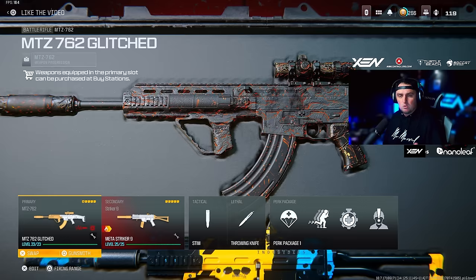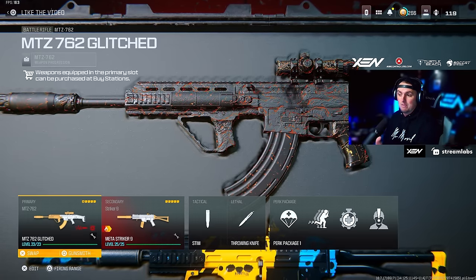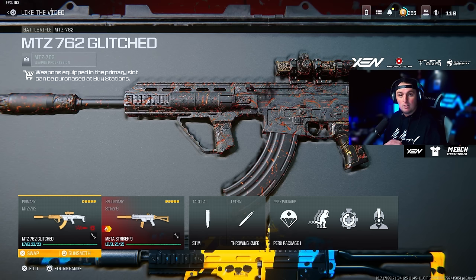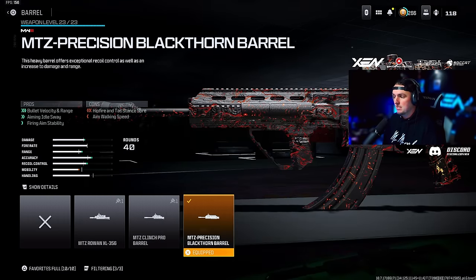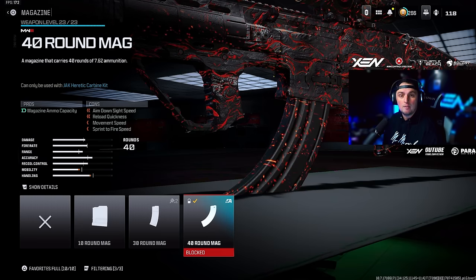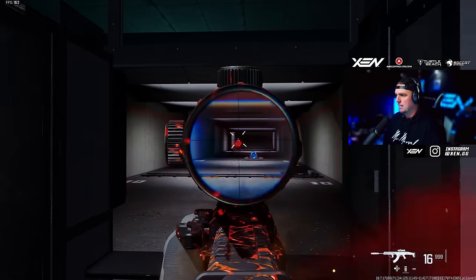For this first set of loadouts I went with the MTZ 762 — this is my glitched build. A couple videos ago I went over how to do this glitch; I don't know if it still works but I saved the loadout so it's still in my inventory. Basically this puts on the 40-round mag instead of the 30, and I paired it with a Striker 9 — I really loved using this in the new ranked resurgence mode. For this loadout we're going with the VT7 Spirit Fire Suppressor L, the MTZ Precision Blackthorn barrel, the Bruen Heavy Support Grip underbarrel, the Choreo Eagle's Eye 2.5x scope, and the 40-round mag. Still barely any recoil and it hits like a goddamn mac truck.